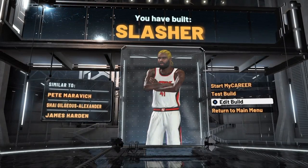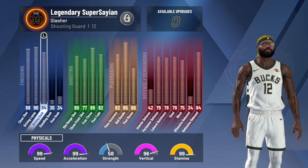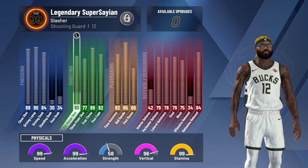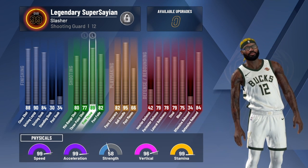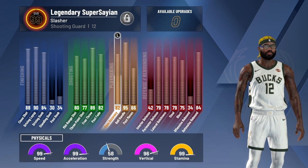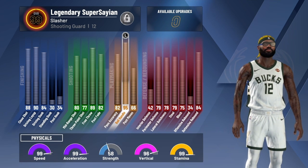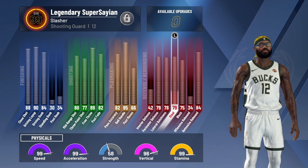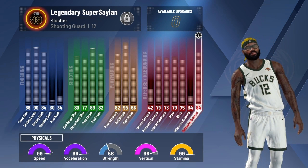Look at that slasher man, early clean. Let's get right into it. So this is a 99 overall — you're gonna have 88 close shot, 90 layup, 84 driving dunk. I already got my elite contact dunks. It's an 80 mid, 77 three, 89 free throw, 82 post, 82 acceleration, 82 passing accuracy, 95 ball control, 68 post moves, 42 interior defense, 79 perimeter defense, 78 lateral quickness, 79 steal, 75 block, 34 offensive rebound, 84 defensive rebound. I'm out-rebounding all guards pretty much. 99 speed, 99 acceleration, 98 vertical — come on now.